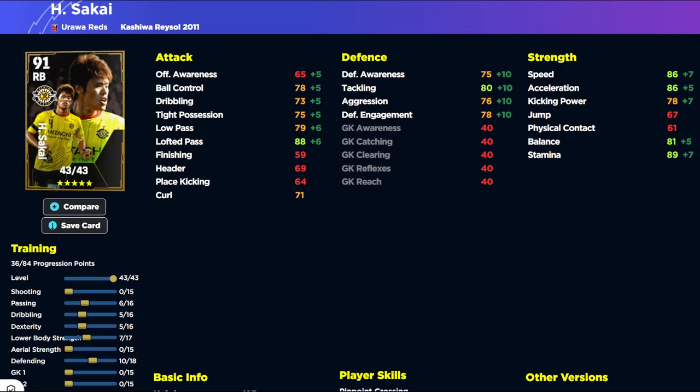He's got six into passing, five into dribbling and dexterity, ten into defending, and seven into lower body. This card is unbelievably broken because you're going to have 90 speed and acceleration with 90-plus stamina from the manager boost and booster combined. Lofted pass is going to be 90 as well, with low pass, ball control, tackling, and defensive engagement all into the 80s. From here you can decide whether you want a Beckham-esque passer - putting passing up as much as you want, you could go 96 or 97 with the manager boost - cutting in from the right side.